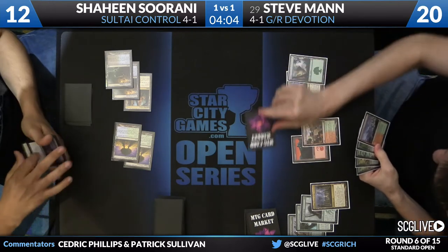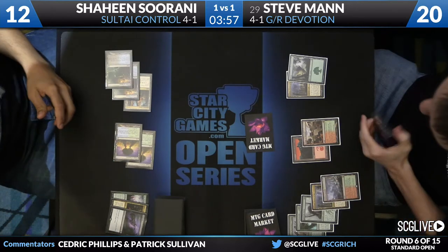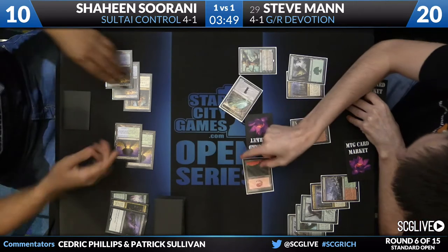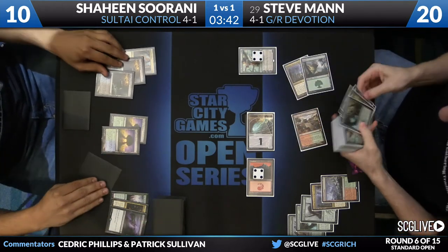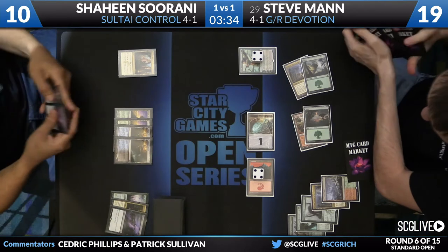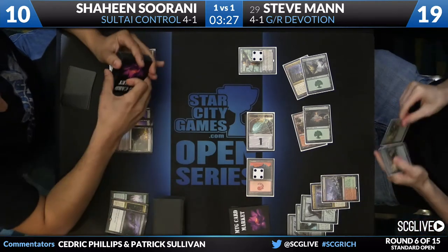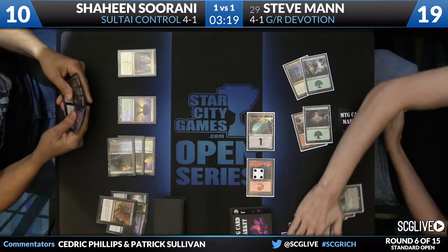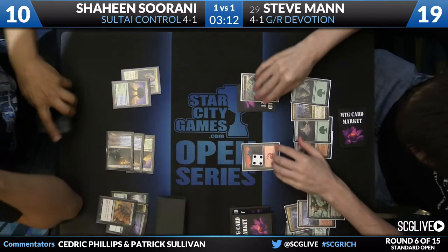Now we head back S-Man's way. He'll attack here for a couple points of damage. Wooded Foothills. And now Nissa — this is the real prize for Steven in the matchup. Absolutely, not the easiest card for Shaheen to answer. Steve will make the mountain into a 4/4 trampler, search up a forest with the Wooded Foothills. You can only Languish so many times; we might find out just how many. Is it a Hero's Downfall? Yeah, Shaheen does have the answer. Also has a copy of Murder's Cut in hand, so he's okay.